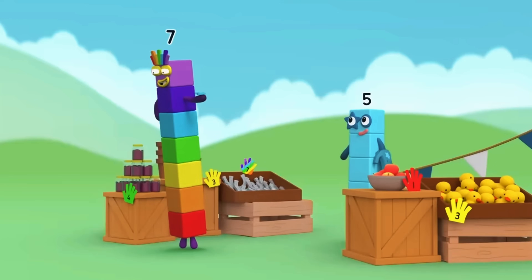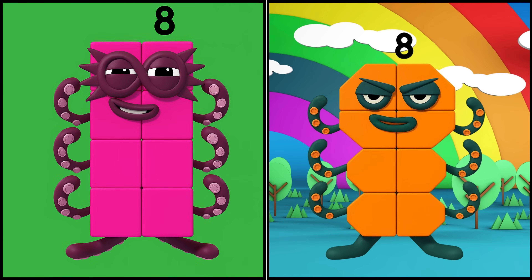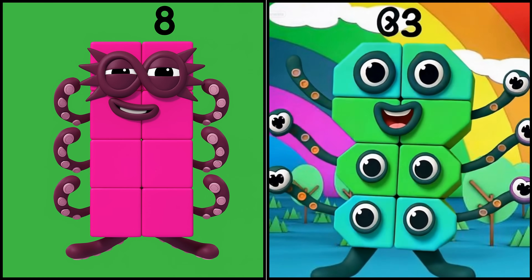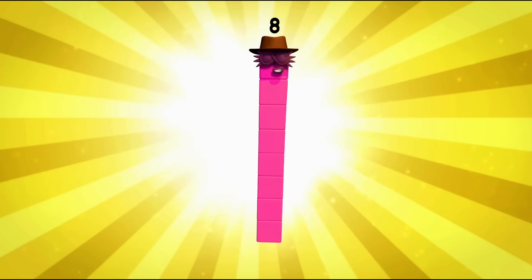Seven as different shapes. Five. I'm after a lucky horseshoe. Eight. Eight as different colors. The block climb. One, two, three, four, five, six, seven.